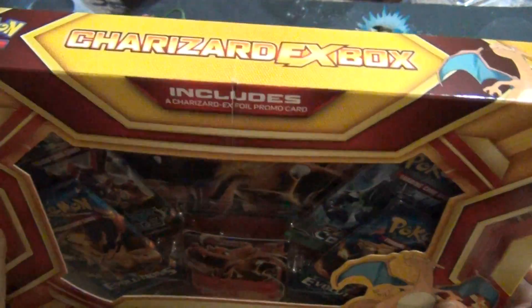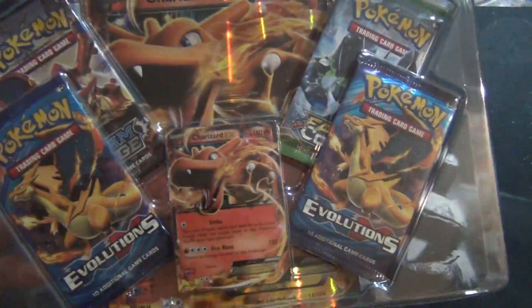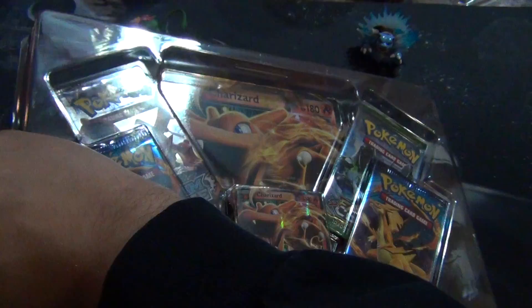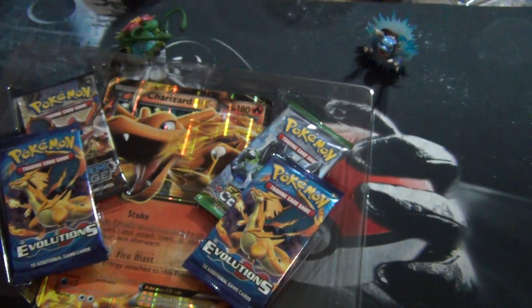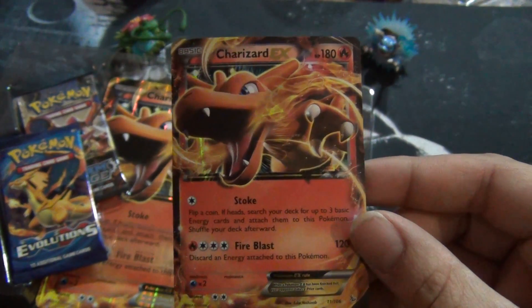This thing comes with a Charizard EX promo card and then the big Charizard EX oversized card. I like these big cards, they're pretty cool just to have. There it is - the Charizard EX card. Charizard is of course one of my favorite cards, like most people I guess. It's just so rad. There he is, the promo in all its glory.